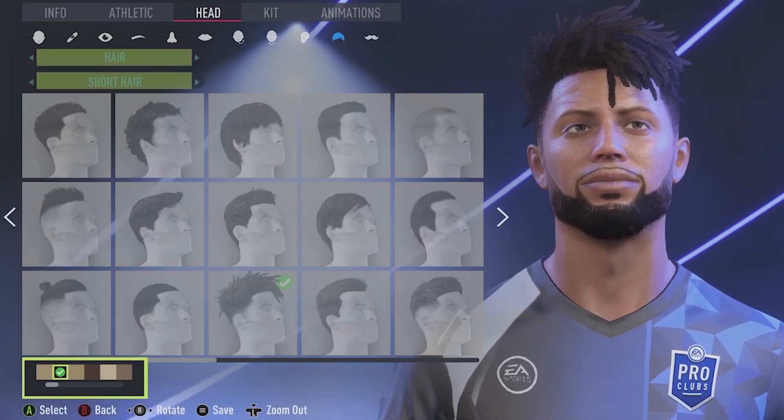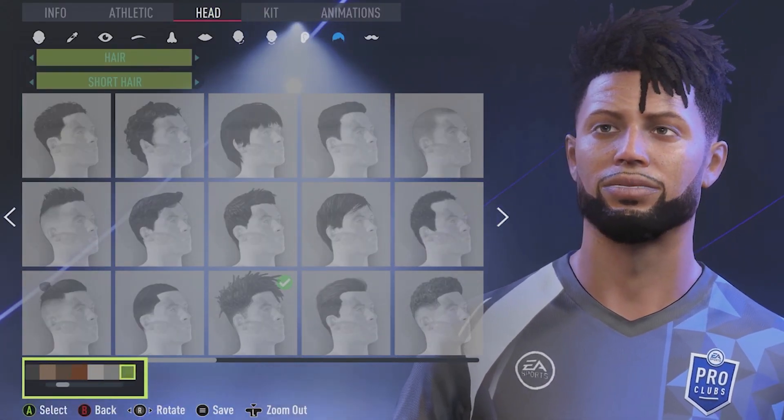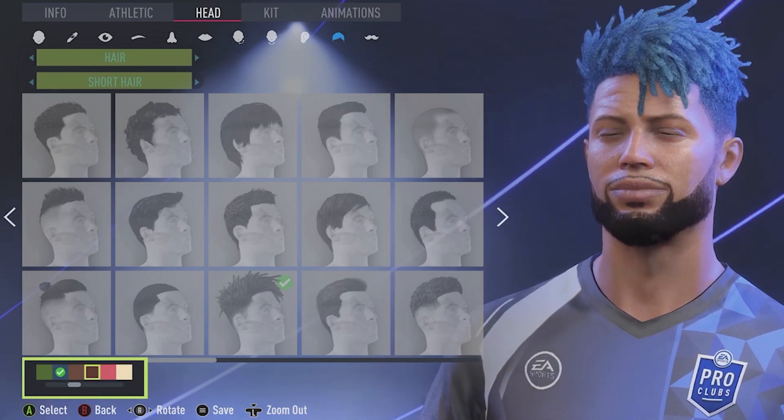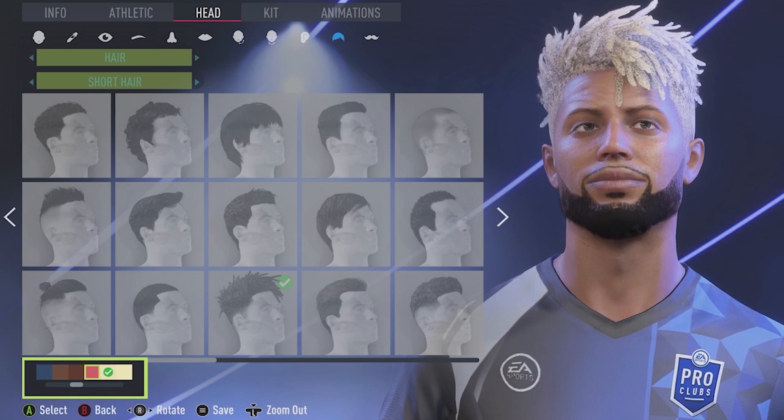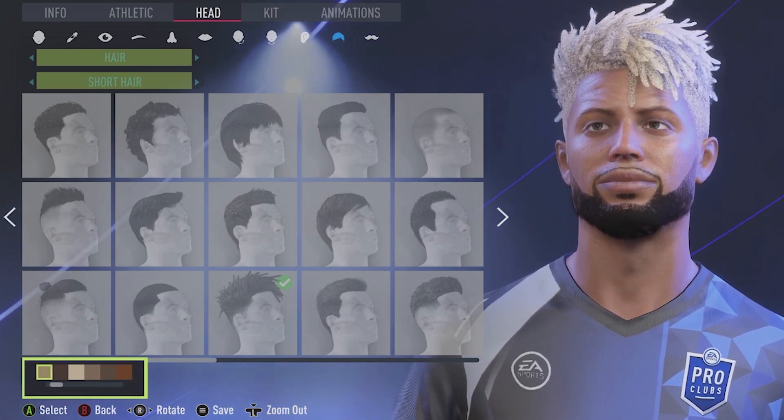For the hair, we selected this one right here — it looks the drippiest out of all of them. You can switch up the color if you want, but I didn't choose to. Don't pick anything whack like blue or pink — you really don't want to do that in Pro Clubs, you'll probably get roasted. Just keep it basic for sure.